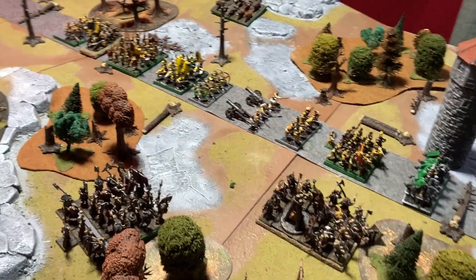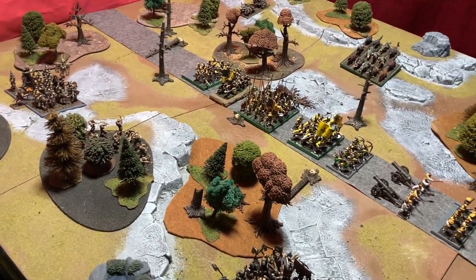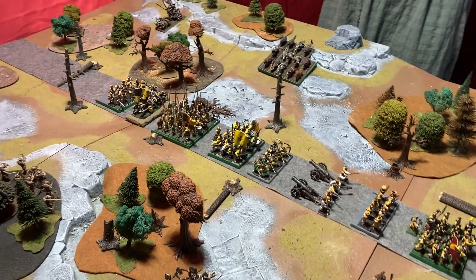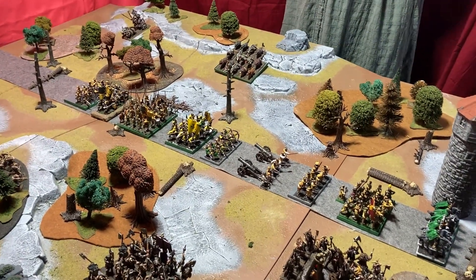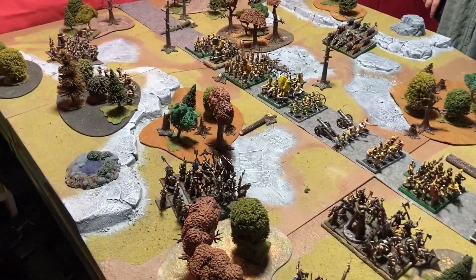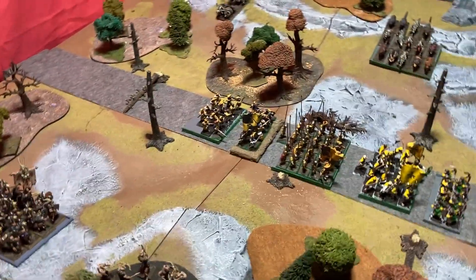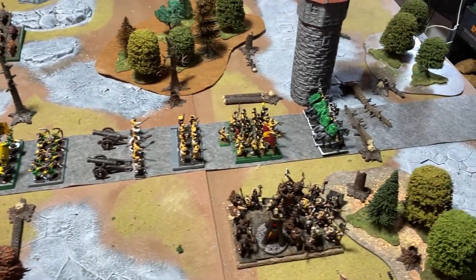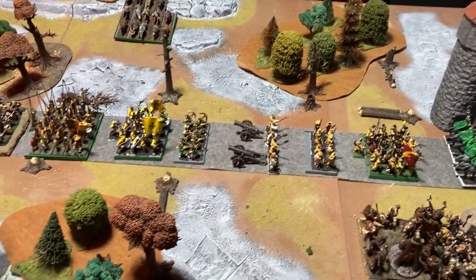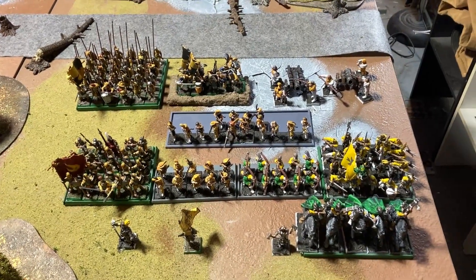For today's game we are deep within the forests of the Old World, somewhere on the border of Averland and Reikland — or Averland and Stirland, haven't decided which yet. We have an Imperial patrol making their way to a fortified village deep within the forests, and they are ambushed by a ravening horde of Beastmen. The Empire has the centre table road as their deployment zone, deployed in a column. At the start of the first turn they will get a free reform before either player goes, and we'll roll to see who goes first.